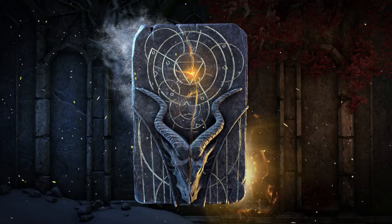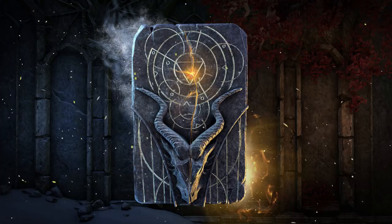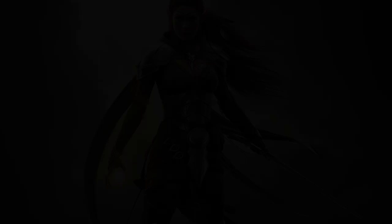With new changes there are going to be new recommendations for the races and the roles they fall into. You want to choose your race based on the role you want to play — whether it be Magicka DPS, Stamina DPS, Tank, or Healer. We'll be going over the racial passives first, followed by the best combinations for both PvP and PvE.